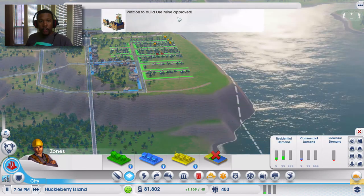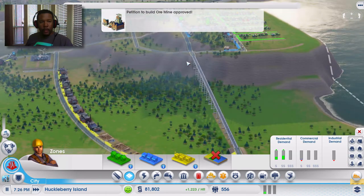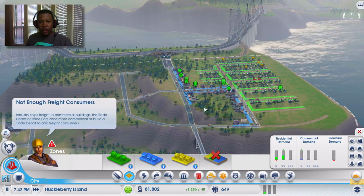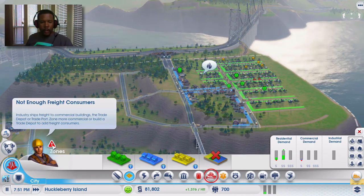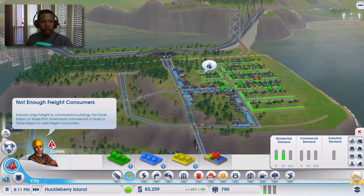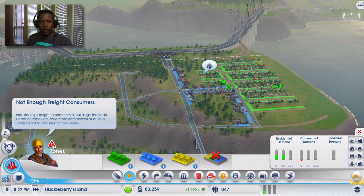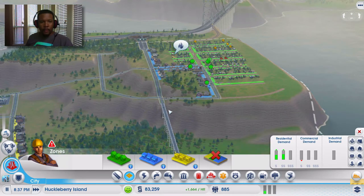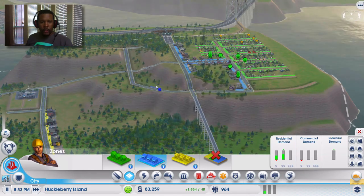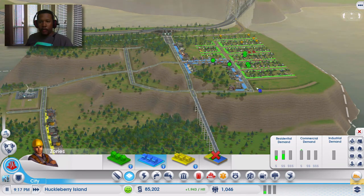Okay, so we get a lot of petitions to build stuff here. Now, where is our town hall going to be? We need to figure that out. Not enough freight consumers — industry ships freight to commercial. Zone more commercial or build a trade depot to add freight consumers. I already did that. I don't even think there's enough room here for those types of buildings — there's just not a lot of commercial space here.